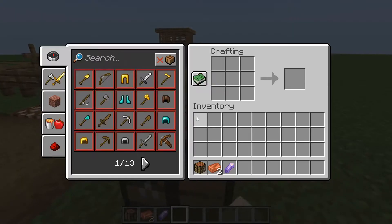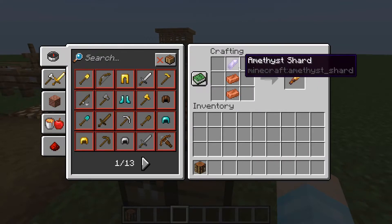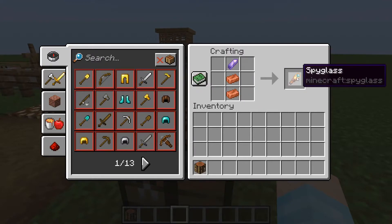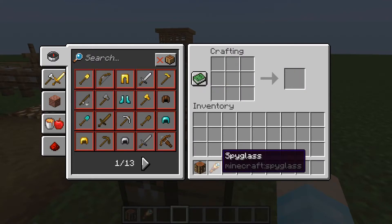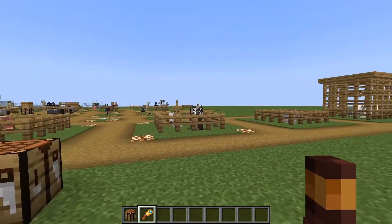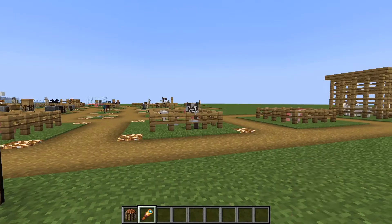What you need to do is go into a crafting table. You put the amethyst shard on the top and then two copper ingots below, and you get yourself a spyglass. Then you hold the spyglass and right-click.